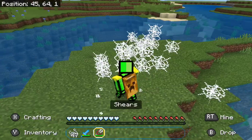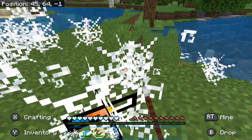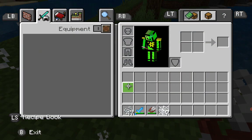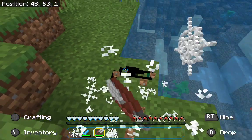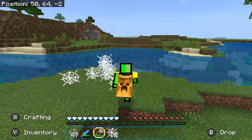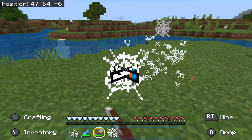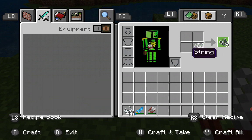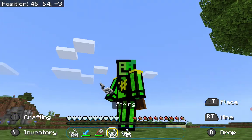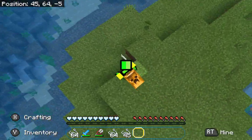If you just mine it you only get one string. But if you use shears, it doesn't even cost that much — it's just two iron, and iron is everywhere. You just start grabbing all the cobwebs, turn them into cobwebs in the crafting table, and get nine string. That was only from 14 cobwebs.